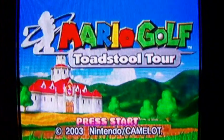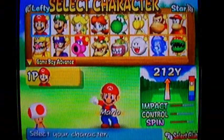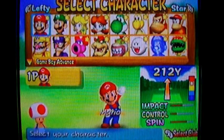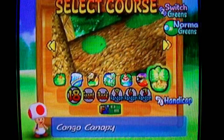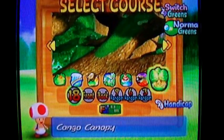So that's it for Bowser's Badlands, and now I've got one more course left to do, which is known as Congo Canopy — the king of all pitch and putt courses. I'm going to finish this with regular Mario, not Star Mario. I'm just going to do a stroke play, because it is not available in tournament play. So you go to Congo Canopy after you unlock it.